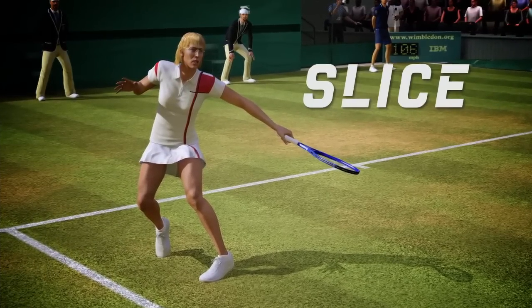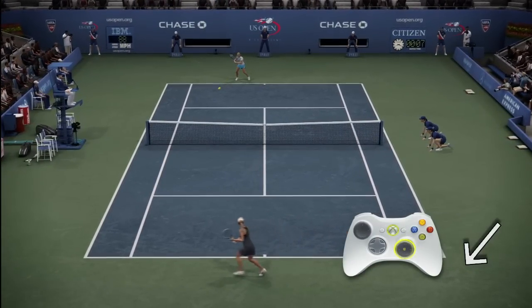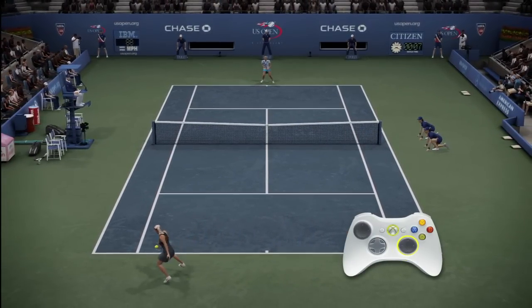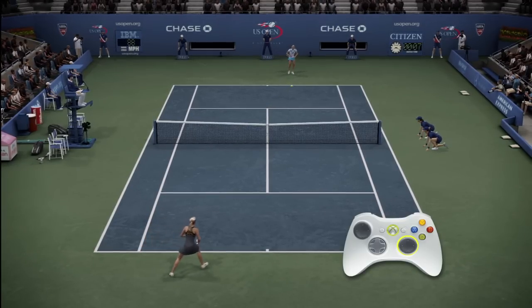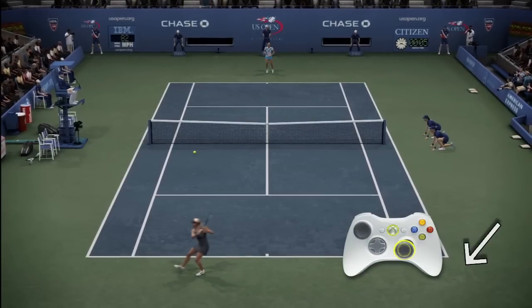For a more defensive shot, let's look at the slice shot. To perform a slice shot, pull back on the right stick and release it in the direction you want the ball to travel. Think of it as a slingshot motion. A good time to use this shot is when you need to buy time, like when you're out of position or you want to approach the net.